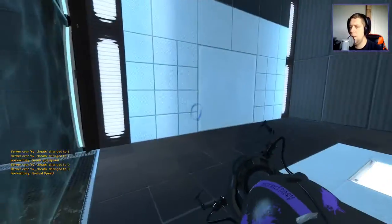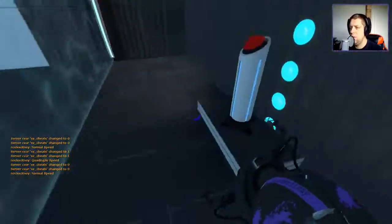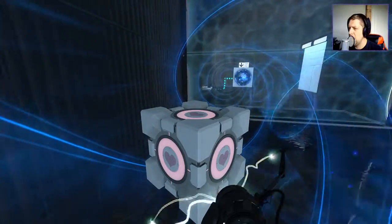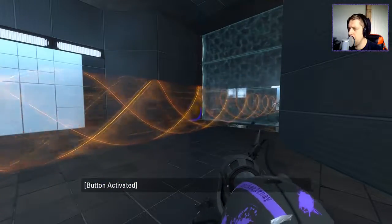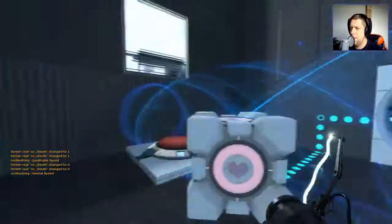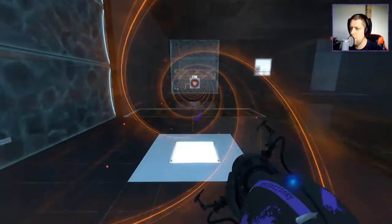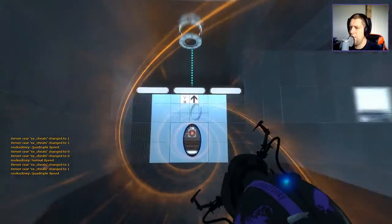Then we go over here first, and then we're going to go over here next. We're probably going to want to take the cube. We can still do this — the question is, can we actually recall it? Wait for the cube now to come through here. Place the cube on the button, and we go up to here, which allows us to go to here. It's pretty much the same puzzle, done in the same way as before.